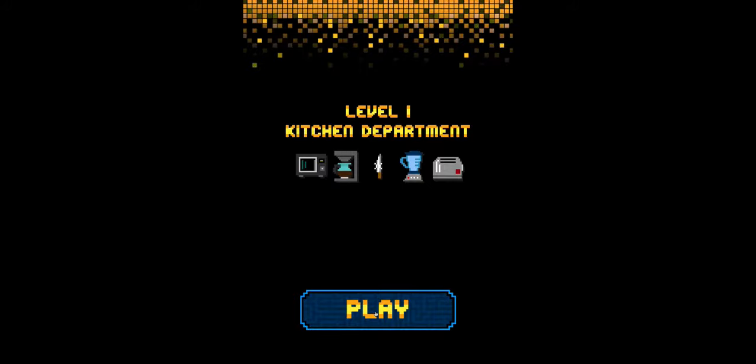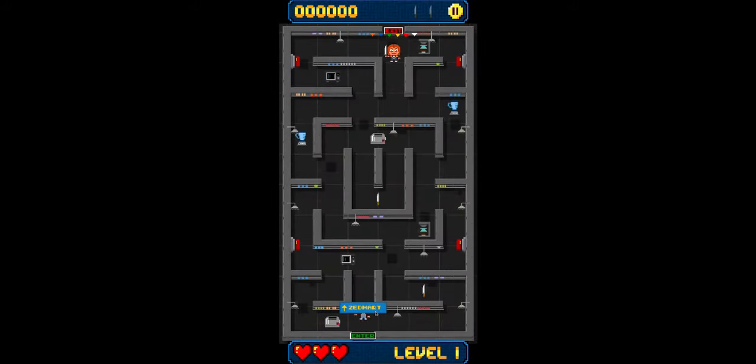Level one — Kitchen Department. Straight up, it looks like a clone of Pac-Man. I used to play Pac-Man hours on end when I was a kid. There's a weapon right over here, let's get that. I'm not sure if we can reuse these weapons — I think these act as cherries.